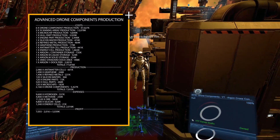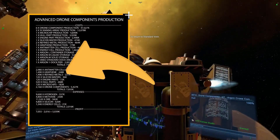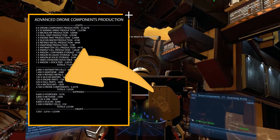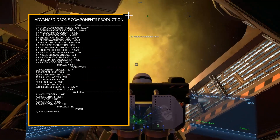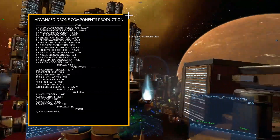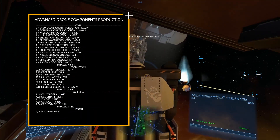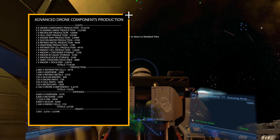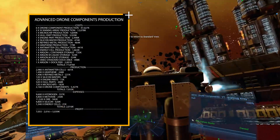The advanced version building cost is over 77 million, providing production valued at 7 million, characterized by 2,980 antimatter cells, 1,490 graphene, 1,496 refined metals, 120 silicon wafers, 120 energy parts, 520 hull parts, 120 microchips, and 2,160 drone components — over 5.4 million coming from drone components alone. Expenses rise due to the second refined metal production doubling ore requirements. You will also have a deficit in energy cells, but because antimatter cell production won't work at max efficiency, it won't be a problem. The net profit for this version is over 5 million.